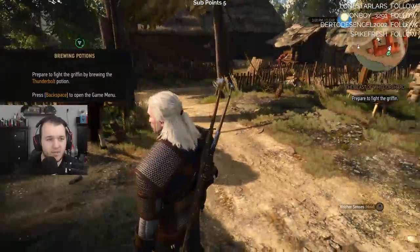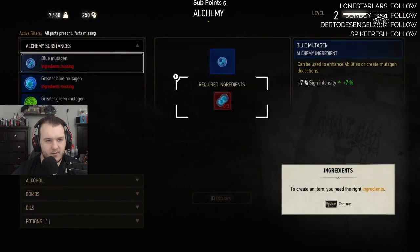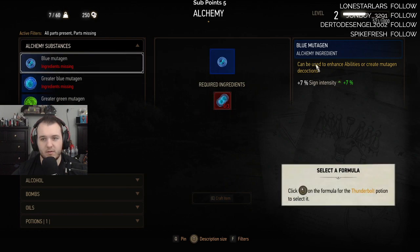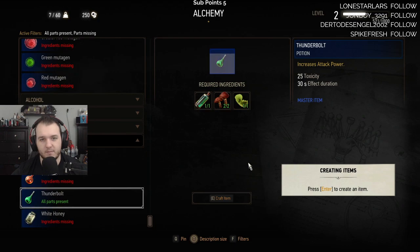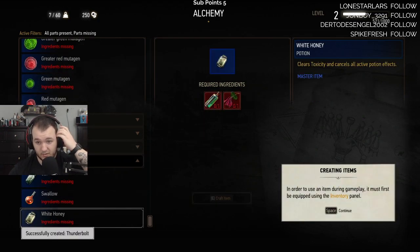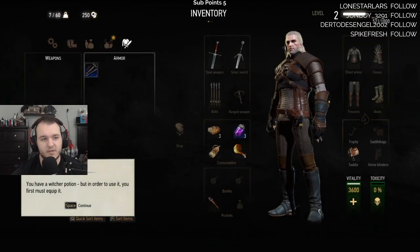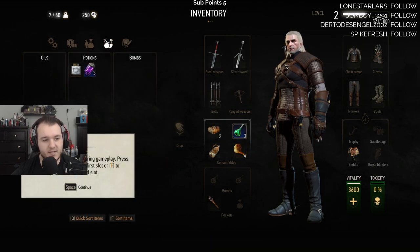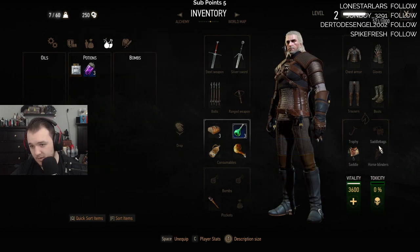Prepare to fight the griffin by brewing the thunderbolt potion. Press back to enter the game menu and alchemy. Select the formula - Thunderbolt, craft item. In order to use an item during gameplay it must be equipped via the inventory panel. There we go - we got three of them.